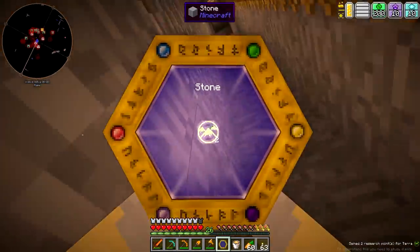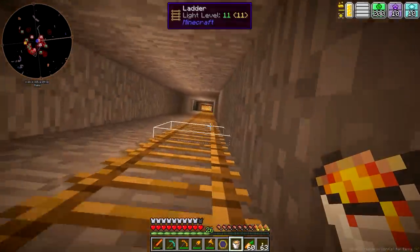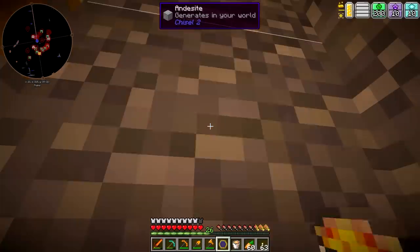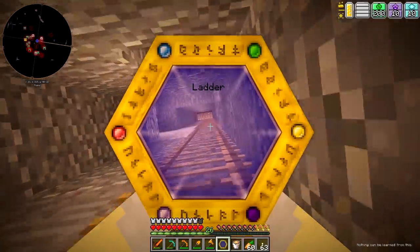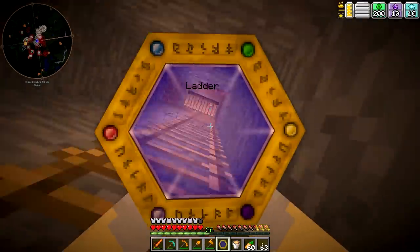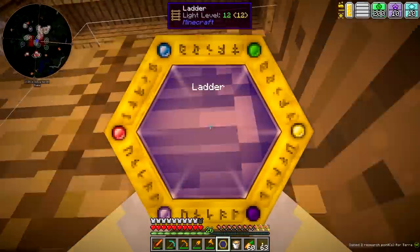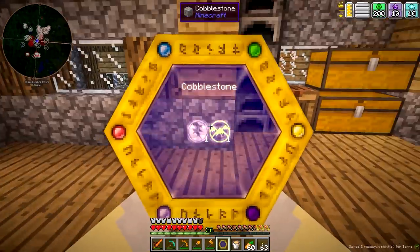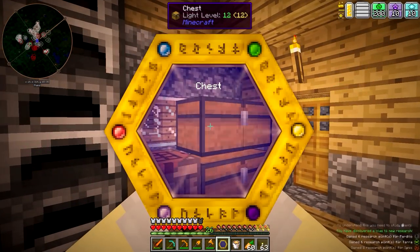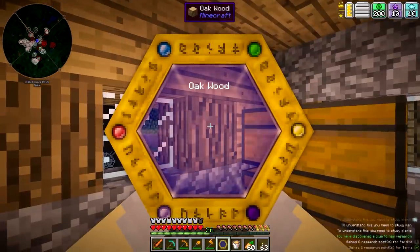Stone we can research — it tells us all about stone. There's all sorts of cool stuff in Thaumcraft, but basically, to really get started with Thaumcraft, you pretty much just have to scan everything you can think of for quite a while. I can't scan andesite — nothing can be learned from that, probably because it's a block from mods.